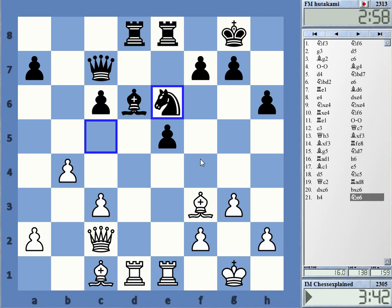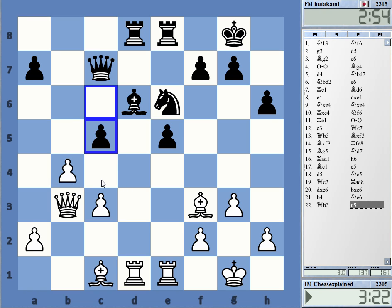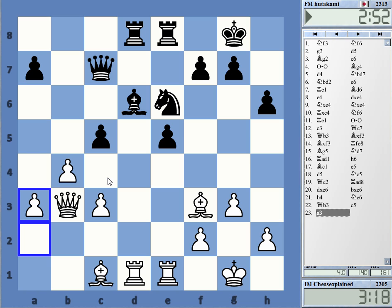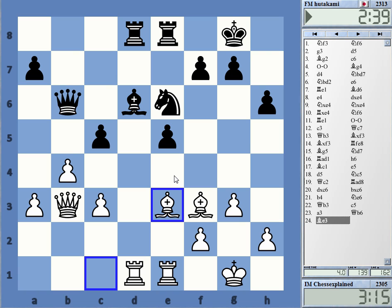Knight might come to g5, but I can take it if it arrives. Is he going to play c5? Maybe. Let's get out of the c-file. I want to recapture with the a-pawn so that knight d4 is not possible.